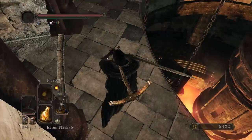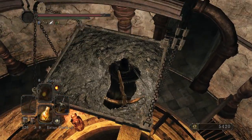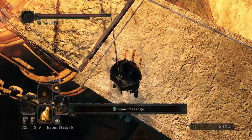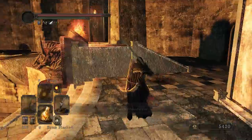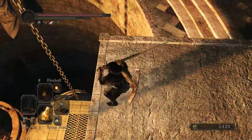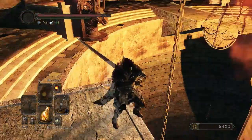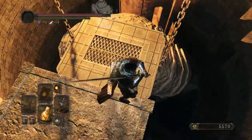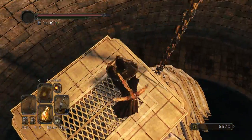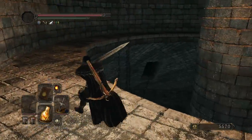Unless... is there another elevator, perhaps? So, like, assuming we follow that one down... well, I guess it might be down there. Maybe we do have to go down. We'll check. I hope they didn't change it for Scholar of the First Sin. That would be kind of unfortunate, I think.